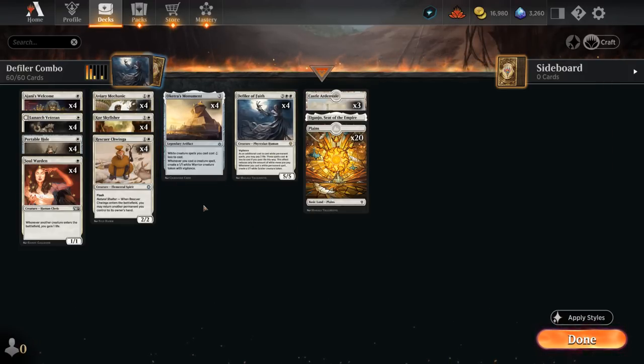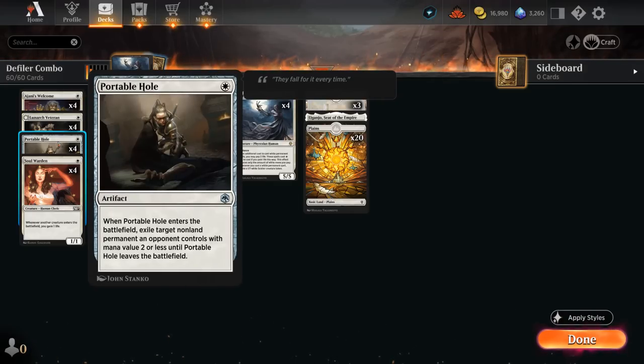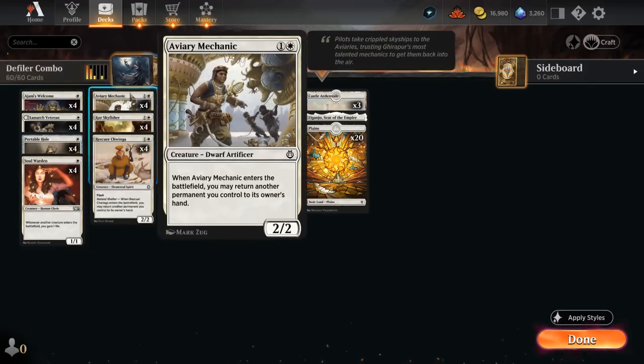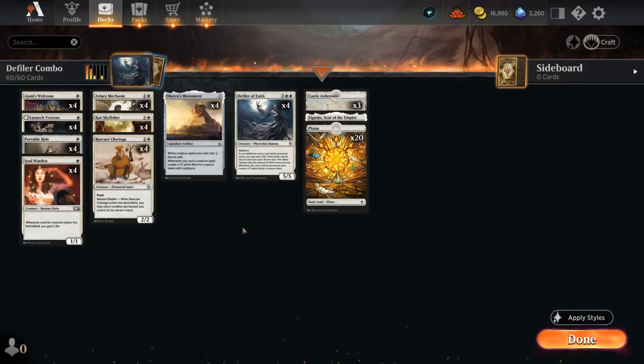Otherwise the combo may be limited by the amount of mana we have, but we can still make a ton of 1/1s every turn. To round out the deck we have four copies of Portable Hole as interaction to take care of early creatures. We can also potentially pick up our Portable Hole again with our various creatures, so we can exile tokens repeatedly or reset some +1 counters — there's a bit of synergy there too.